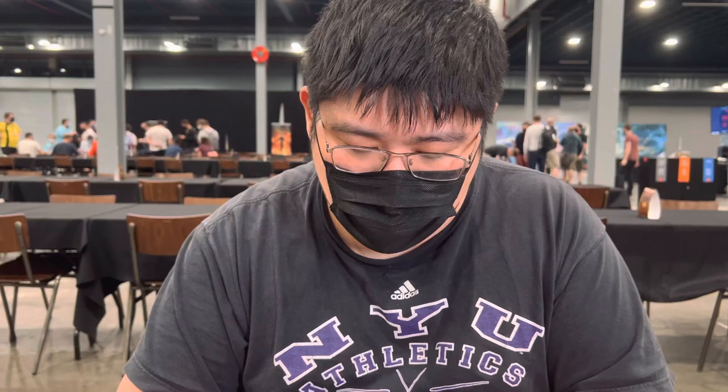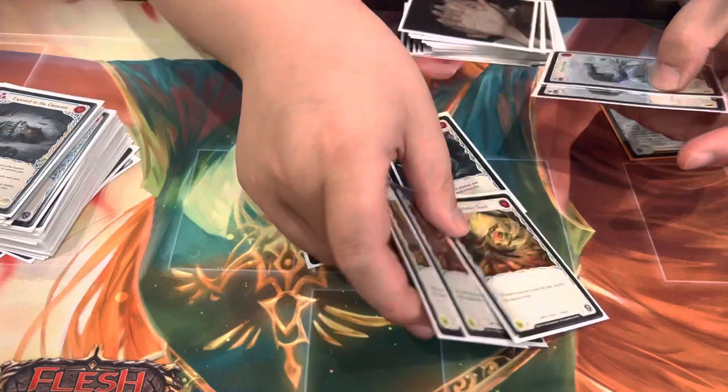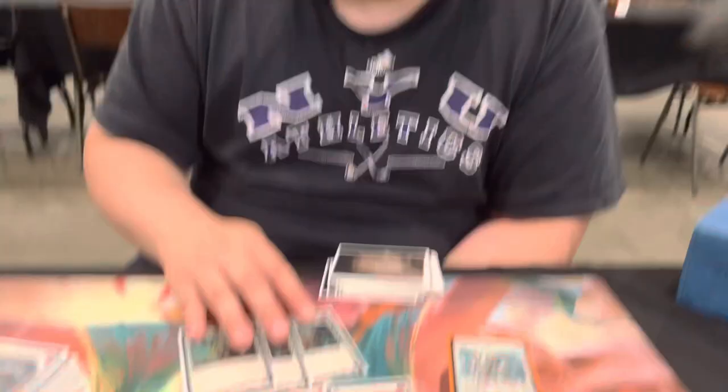Numbers-wise, it's 39 blues. The more interesting part is I'm playing eight yellows: three Autumn's Touch yellow, three Evergreen yellow, and two Winter's Grasp yellow. One of the things Oldham is powerful at is his hero ability — if you pitch two cards to use it, you get both the ice and earth effect. You pitch the yellow first, then the blue, and get both effects. That's why I'm running three yellow earth cards and two yellow ice cards to use the remaining resources for Crown of Seeds or a weapon later.